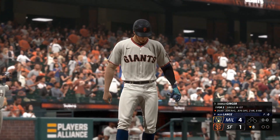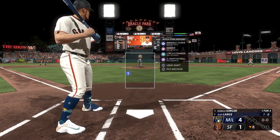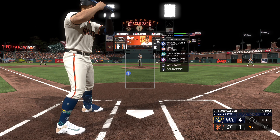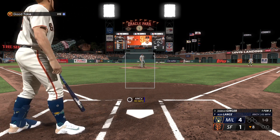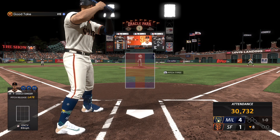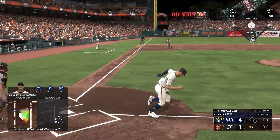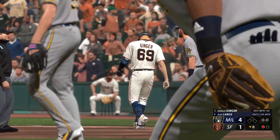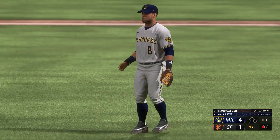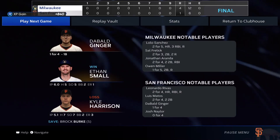We come back to the bottom of the eighth — it's a 4-1 ballgame, I'm standing in one-for-three on the day, nobody out, nobody on. Alex Lange is now on the mound for the Brewers — he hits 97 with his sinker, 90 on the circle change, 98 on his four-seamer, and a knuckle curve at 87. First pitch below the knees with that knuckle curve — 1-0 count in front of 30,732 in attendance. Chopper down the left field line, third baseman scoops it up, throws across, gets me. Good stretch by the first baseman. And the Brewers win the game — final score 4-1.